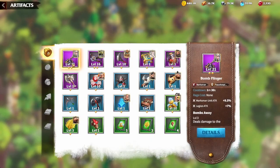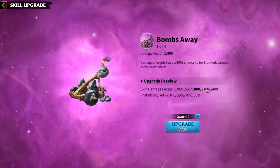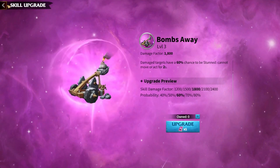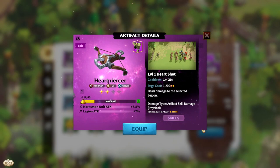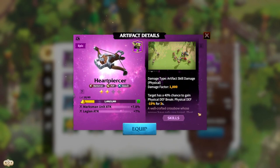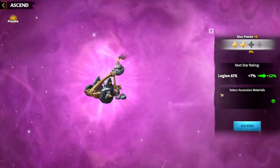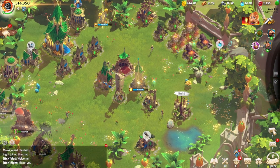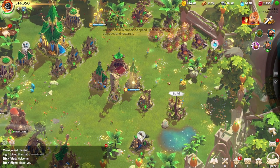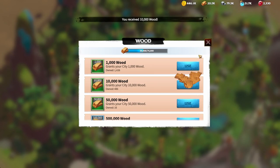Going back into artifacts — we've gone into these two free to play choices. My Bomb Flinger is already level 3, almost maxed out, which is great for behemoth raiding. My Heart Piercer is what I'll be using in open field combat to try and get some kills. We could level it up further but we are missing some essential materials right now, so today's grind is going to be getting more artifact pieces and materials.